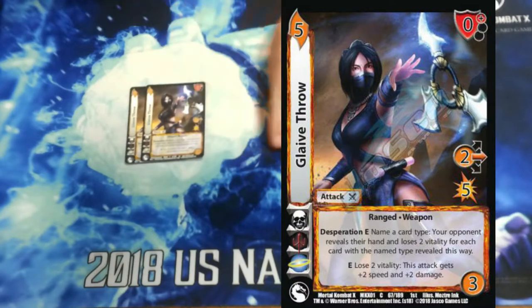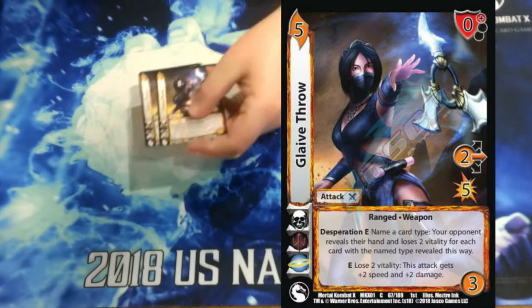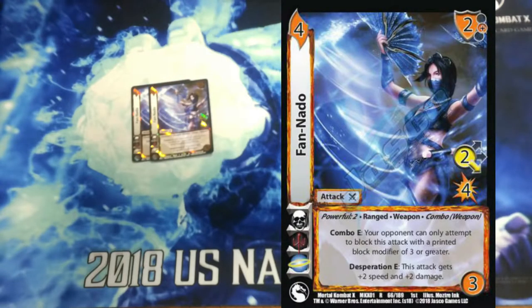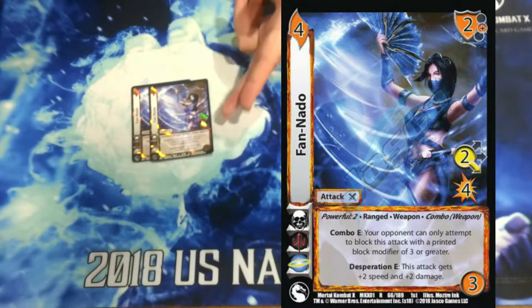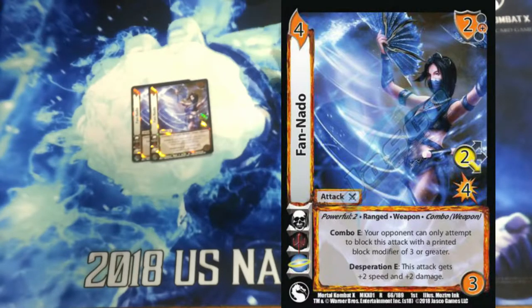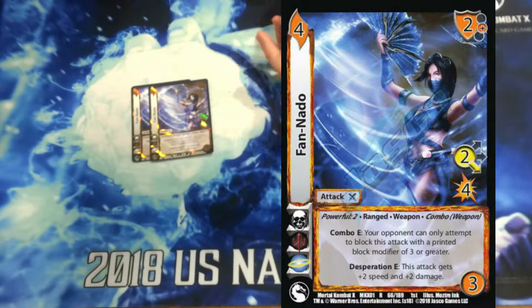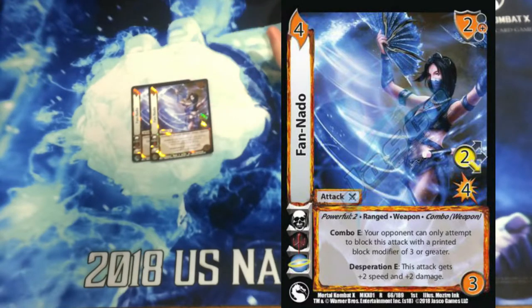With Katana and its effect, Glaive Throw gets 4 speed and 1 damage, so it's a 6 mid for 6. It's got a 0 high block, which is really good. And then we're playing 2 Fan Nado. I really like the combo enhanced with this, because if we're in Desperation it says if I call the right thing, you have plus 5 to your block mod — super sweet if it's an attack or action. All the other ones just have plus 2 to the block mod, so your opponent's like not blocking this. And with Katana it's a 6 low for 7.